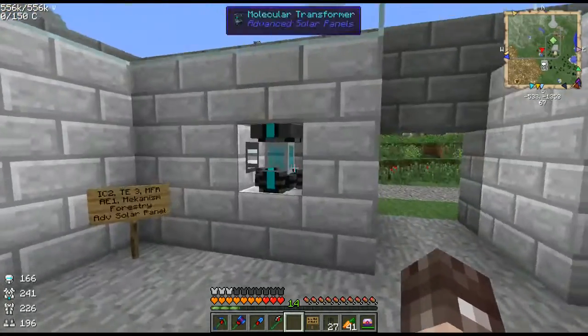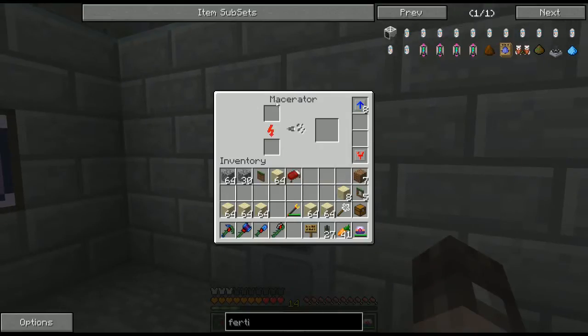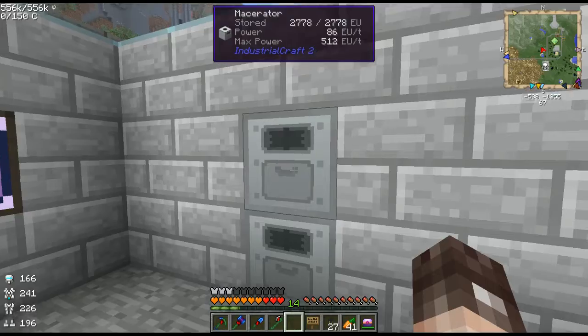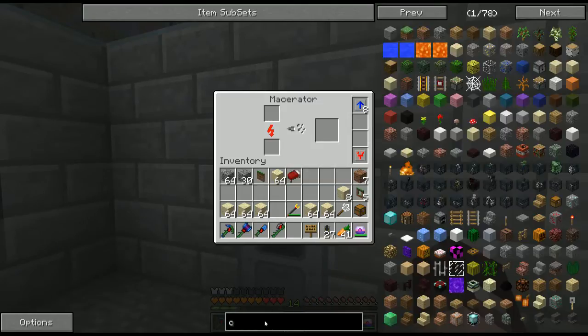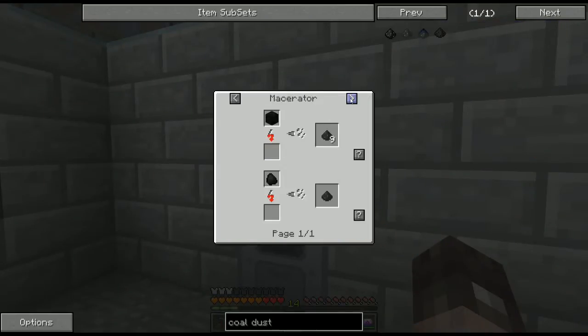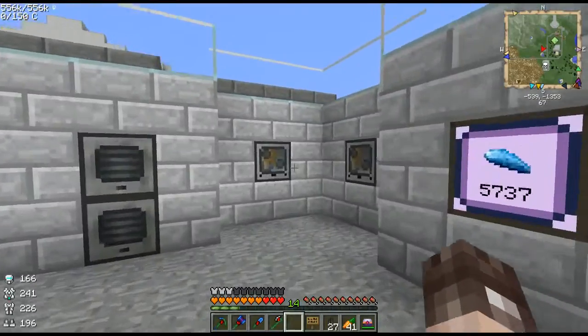Alright, so once we've got our coal, we're gonna put it into a macerator. The macerator, with these overclocking upgrades and this transformer upgrade — because we are running a lot of power through it — power is 86 EU/tick, it can handle up to 512, more on that later. This macerator will turn coal into coal dust. Coal dust is just coal, or a block of coal if you really wanted to, macerated into coal dust.